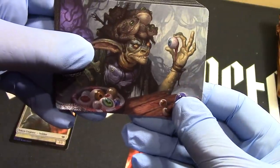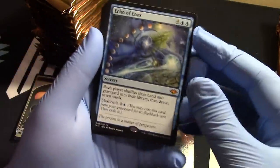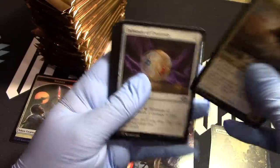Illusion. Echo of Eons — there we go. There's our Time Twister. First mythic. Soul Herder. Nice — I like Soul Herder. Cool.